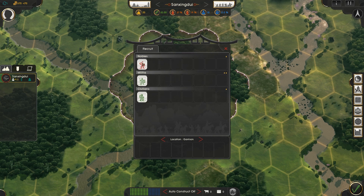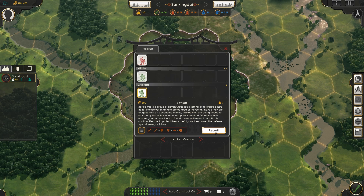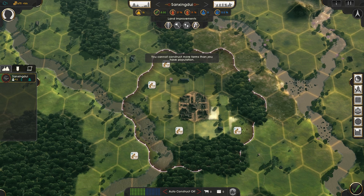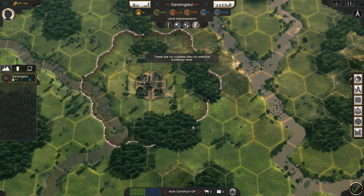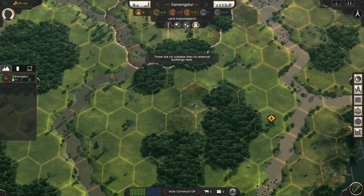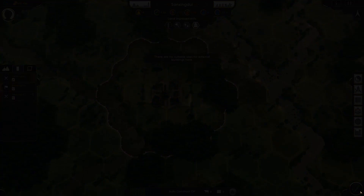For now we're just going to recruit another settler. It shows how many turns until the next one is available — kind of like Civ. There's also a building tab that lets you construct things outside your settlement, like temples on specific resource locations. The axe icon is for clearing land, and another option connects towns via roads. You can see our various forces and settlements on the sidebar. Let's hit the green arrow to proceed.